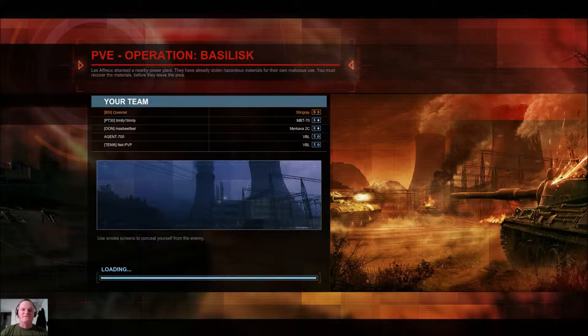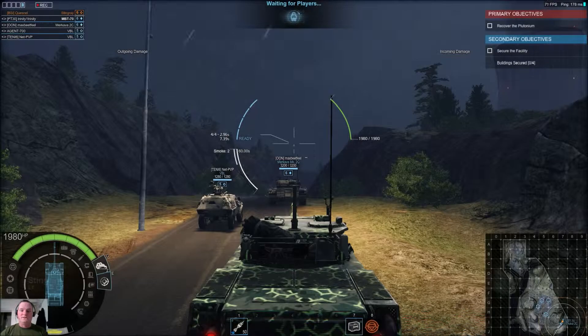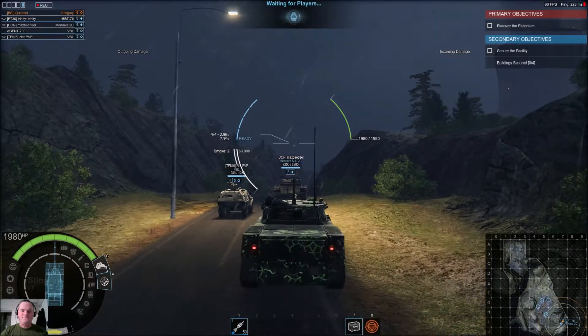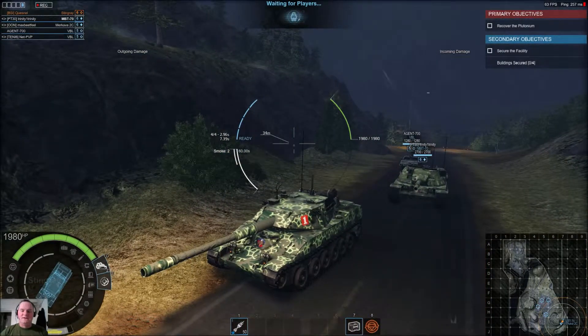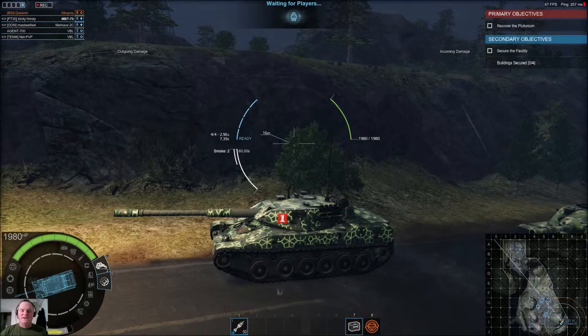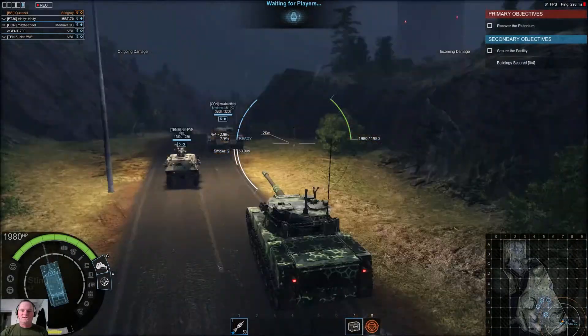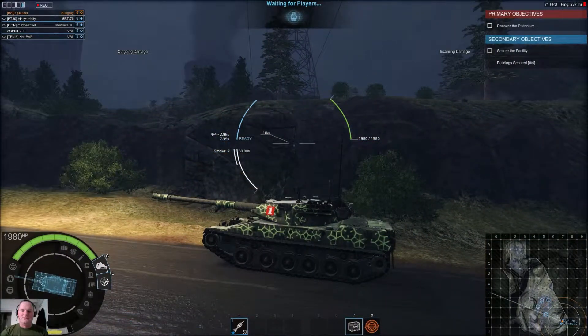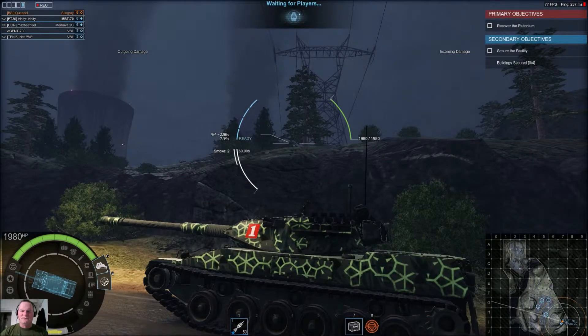I've got my consumables — a repair kit and some parts. The paint, of course, is from the Arabian Knights campaign with the Altay, so I'm sporting that Warlords of the Wastelands scheme, which kind of looks like a face if you look closely enough. Those three triangles could easily be eyes and a mouth, or even a tongue.